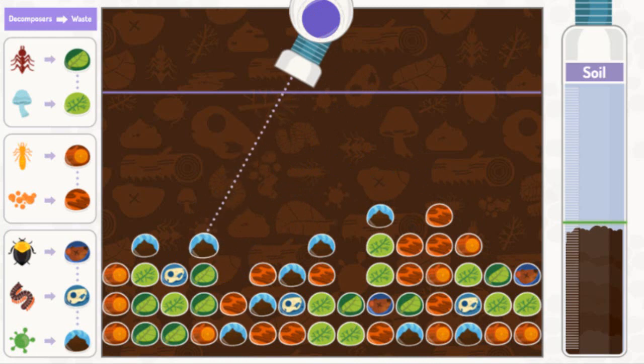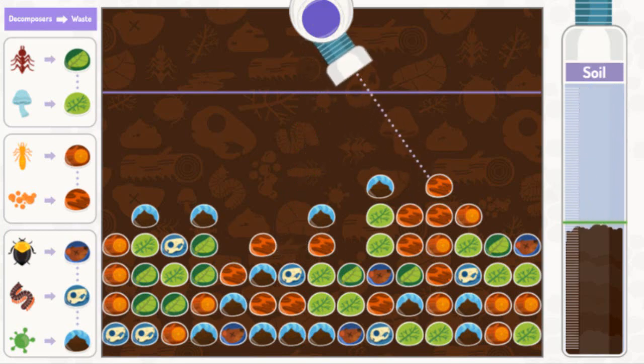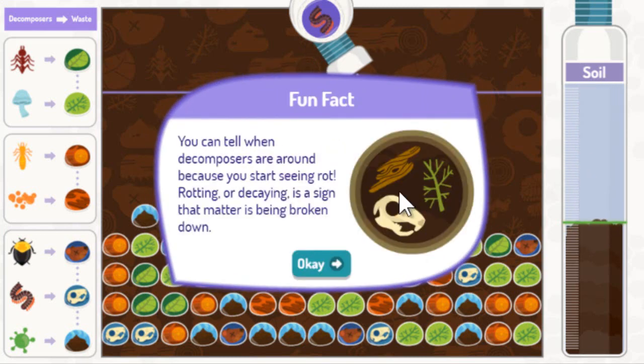You can tell when decomposers are around because you start seeing rot. Rotting or decaying is a sign that matter is being broken down.